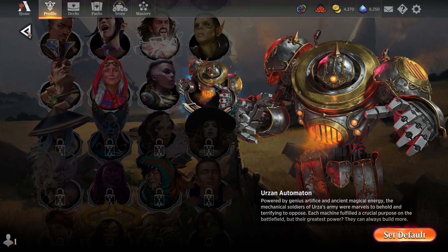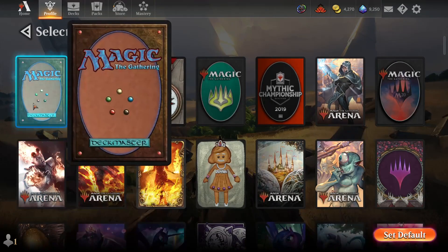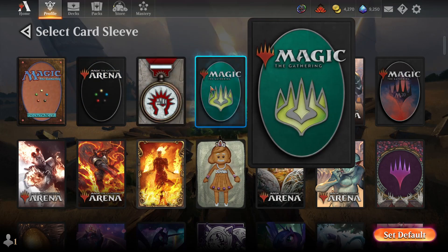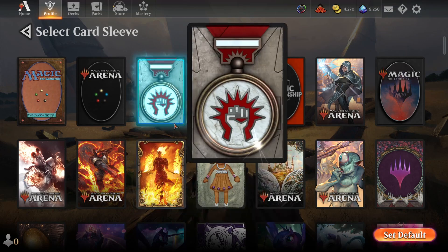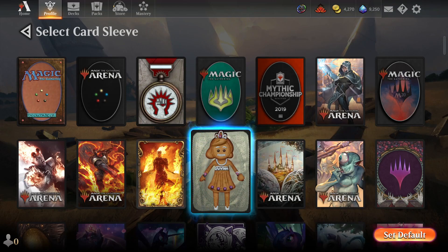Now let's take a look at sleeves. Card sleeves replace the default card back with either a static image or something that's cool and animated, like this Chandra. This signet has a little shine to it and this gingerbread woman has a bit of animation to her too.